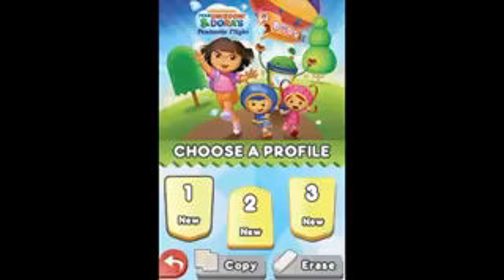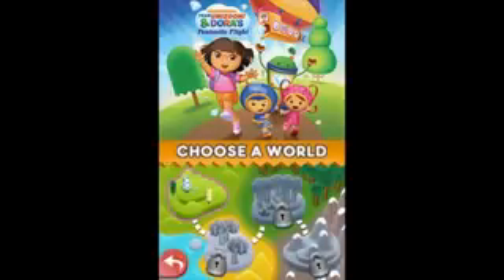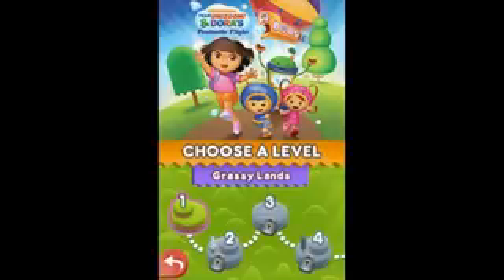Choose a profile. Profile 1. Choose the mode you want to play. Adventure mode. Choose the world you want to visit. Grassy Lands. Choose the level you want to explore. Grassy Lands Level 1.